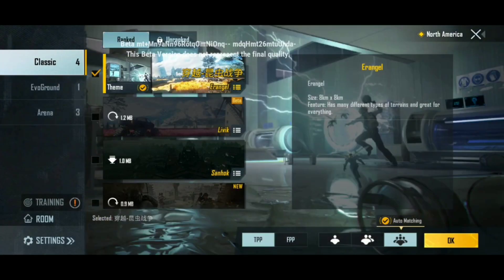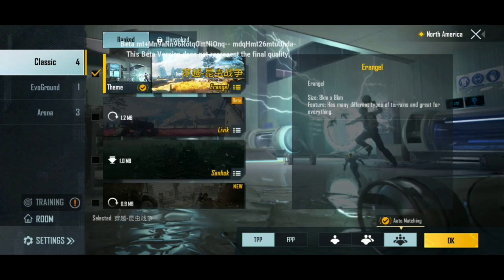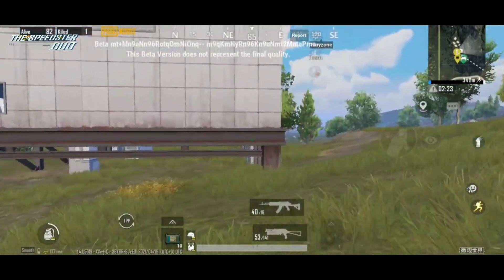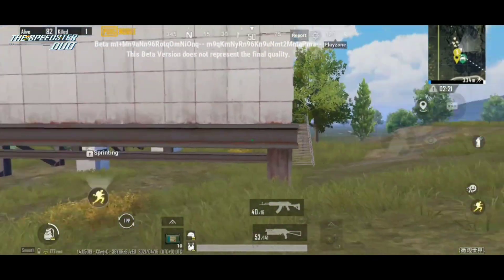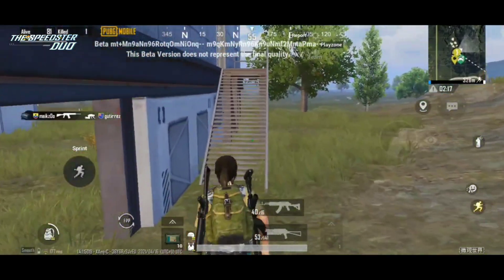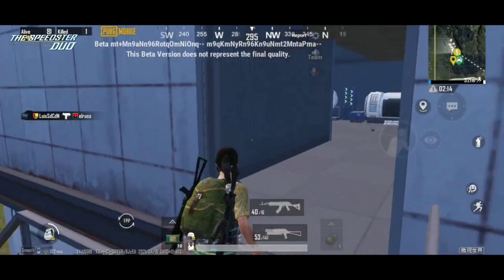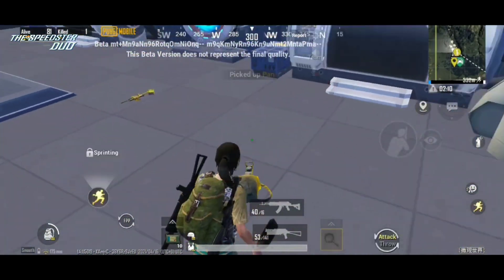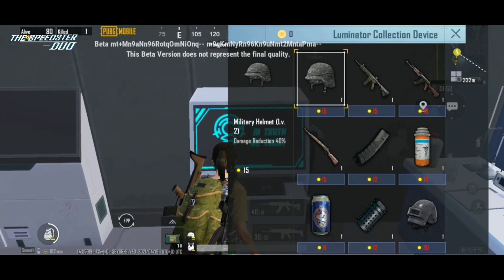Now we have a new mode in the 1.4 beta update. We trust, we hope, and we have a new mode. This is a laboratory, this is an experiment. It is set up in the end. Now we have to look at the laboratory and the machines in this laboratory.